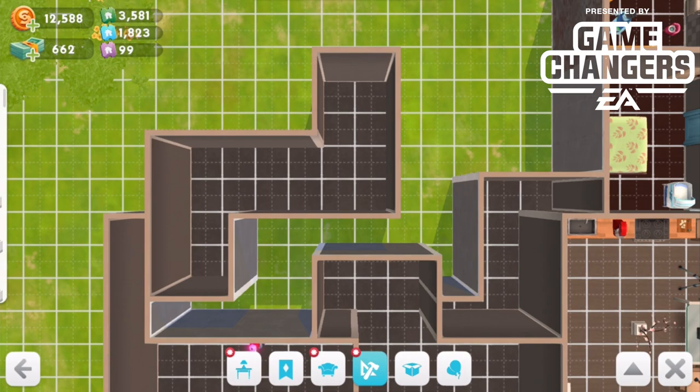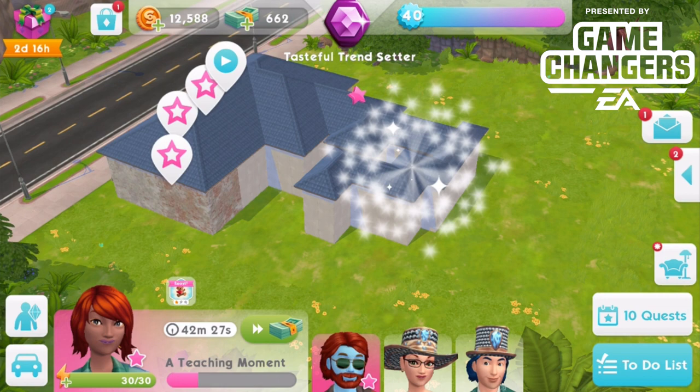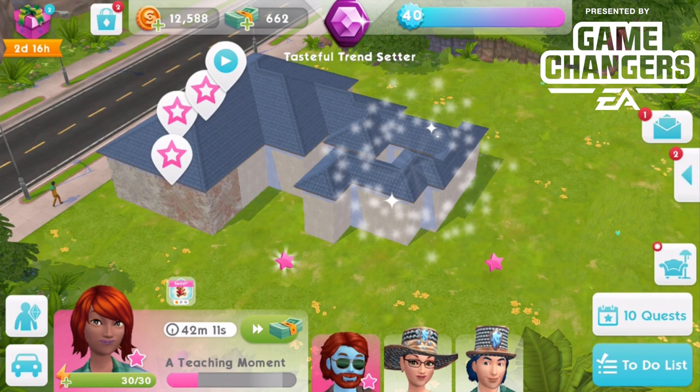So should we talk price? Yes. All total for all of these new room shapes — 2,350 SimCash. Let's take a look at the SimCash here. You need to buy this one if you're buying it for 30 bucks, plus I think you need to get the 600 ones to give you a little bit extra to play with. So it's about $40 to get all of these different rooms. Just for context, that's about the price of a Sims 4 expansion pack when it first comes out — $40.